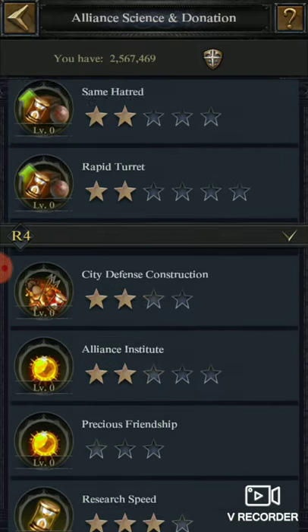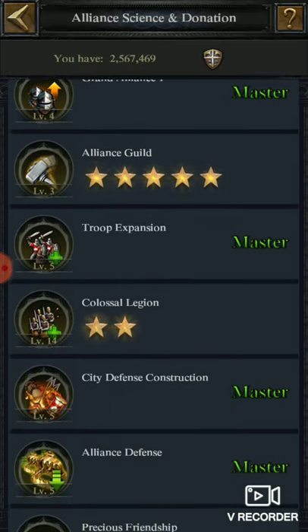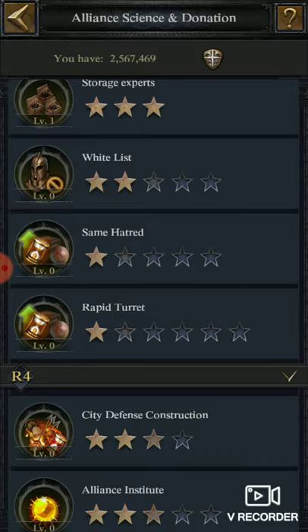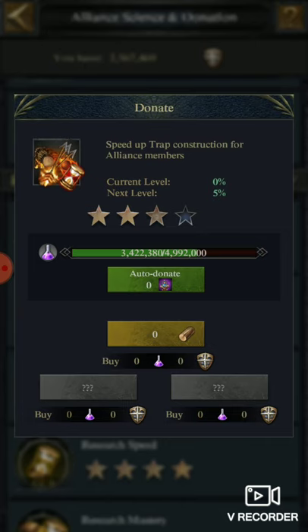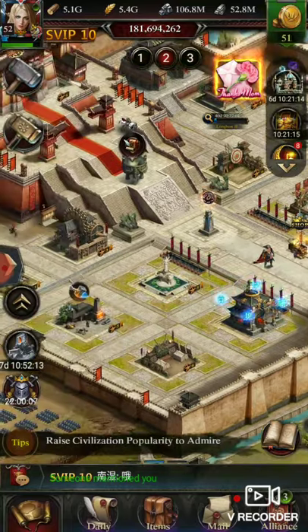Then go to Alliance Reinforcement research. As you can see, almost every alliance has done this research — 50% city defense construction. At level four there is also city defense construction which provides another 50%, but most alliances haven't done it yet. If you have time, do it — otherwise leave it, as 50% may not be very impactful on its own.